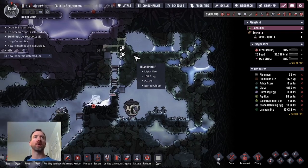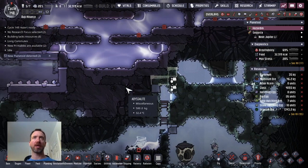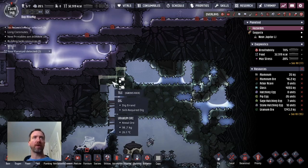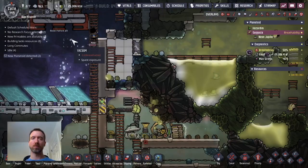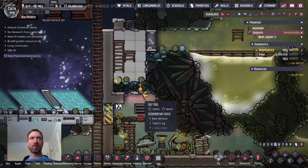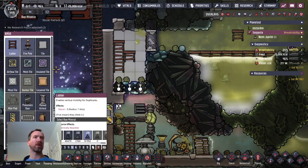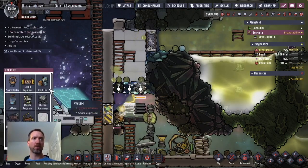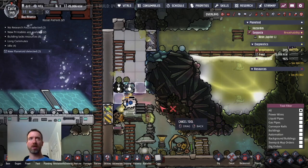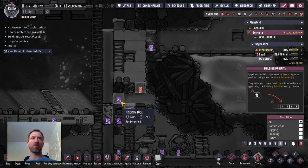One thing I didn't want to do is remove the uranium ore or have it trapped such that I can't get to it later. So I'm going to put tiles where they are, and then I'll create the vacuums behind the tiles.